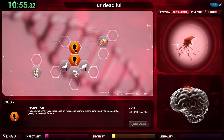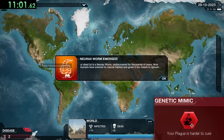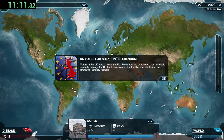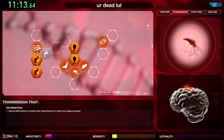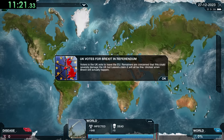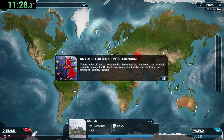The Neurax Worm allows us to control people's minds. We're back to some old genetic code genes: Metabolic Hijack, Genetic Mimic, Suppression, Herbophile, and Symptostasis. This new plague gives us new music and also changes around the transmission, symptoms, and abilities from the normal ones since it's a special plague. We're going to be focusing on transmission to start out, of course trying to get infectivity up — especially air travel.